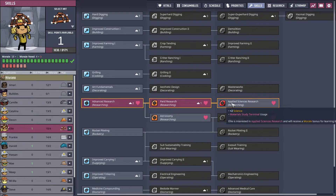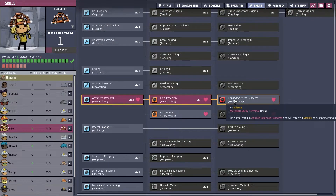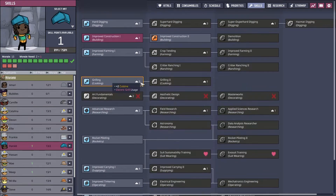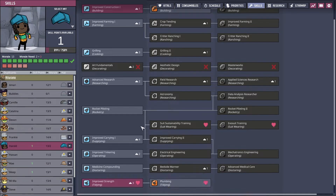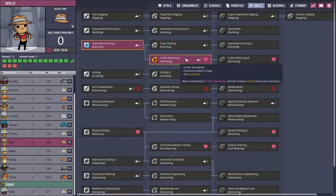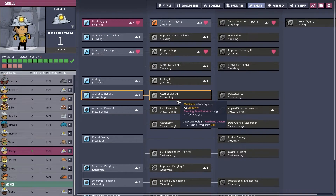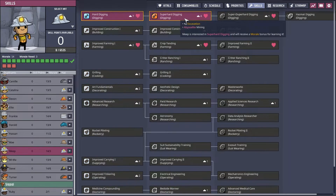Ellie — more science? I'll speed up the other science as well. Harold — you don't like too much plumbing; let's give you some extra construction. May — critter ranching; we need somebody who can wrangle these critters. Meep — you like digging, so we'll keep you going there.